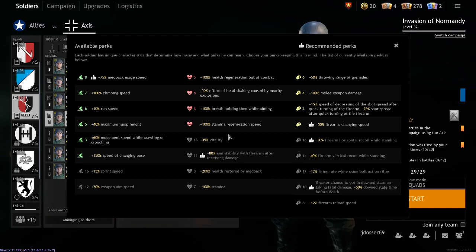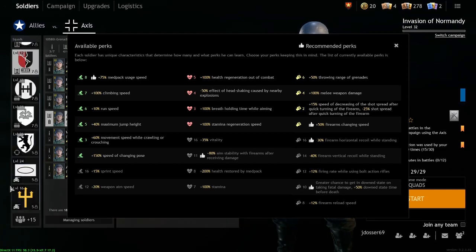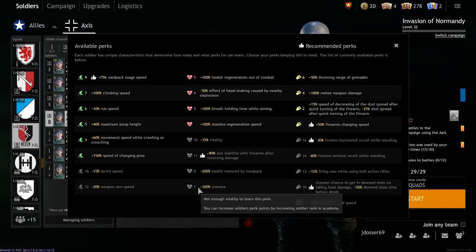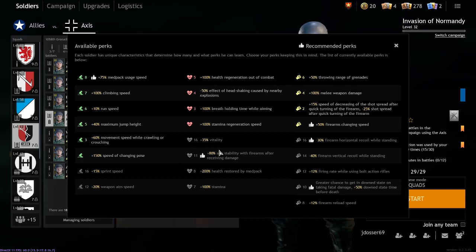Now for the vitality perks. Starting with 100% health regeneration out of combat — rubbish. Honestly just a waste of points. Do not get this at all. It is one of the worst perks in the game. The only time I could see it being used is on a tanker, but even then you're wasting slots that could go toward more stamina, more health restored by medpack, or just more vitality.